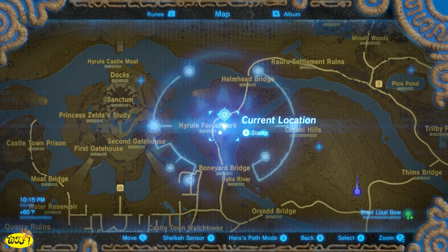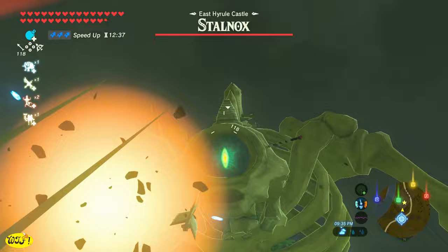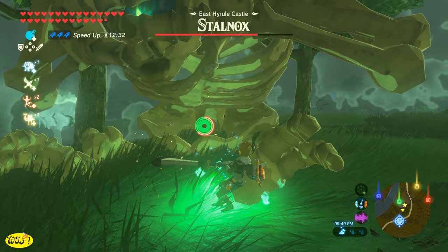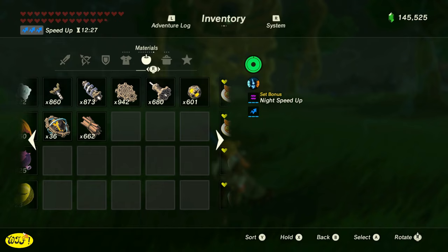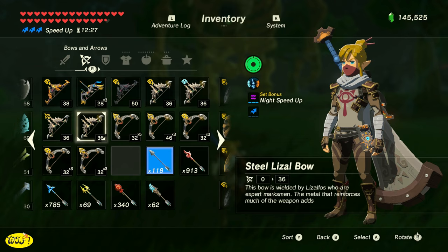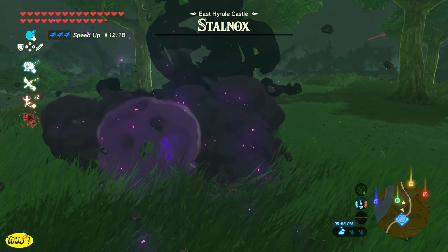Let's go to the east side of the castle, right here in the Hyrule Forest Park, and we're going to find a Stalnox. He's going to have a Flame Spear — this is one of my favorites. I always have a Flame Spear; I love to use it to set fires, and if I ever need one, this is where I come back. Just shoot him in the eye. When he falls down, run up and wail on him until he's about to stand up, then get out of there and repeat until the eye falls out. Once the eye falls out, run up and kill it — if not, he's going to pick it back up and stick it back in his eye socket. Once you take care of him, he will drop you the Flame Spear.